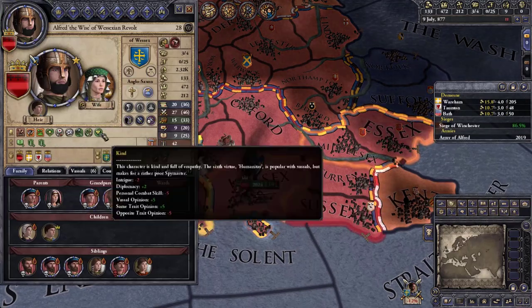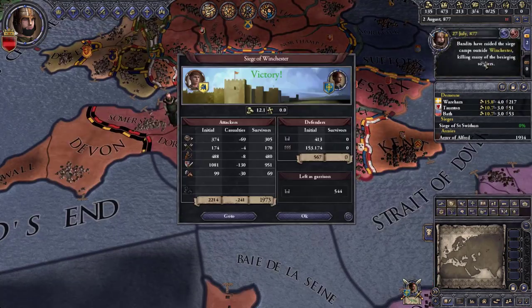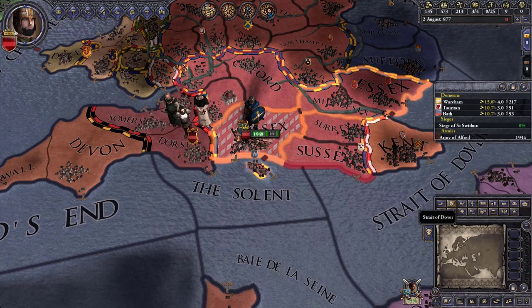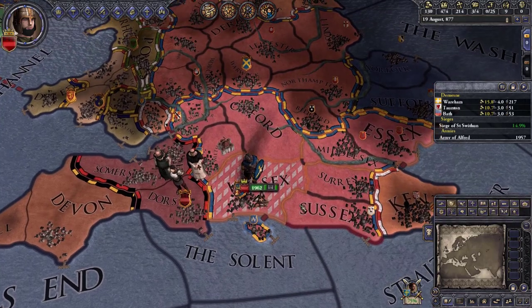I don't want the Charitable trait since I don't want to hurt my personal combat skill. We keep getting bandits raiding our camps — just all these bad events keep happening non-stop. But we are up to 75% war score so it looks like we should be able to win this and become king.